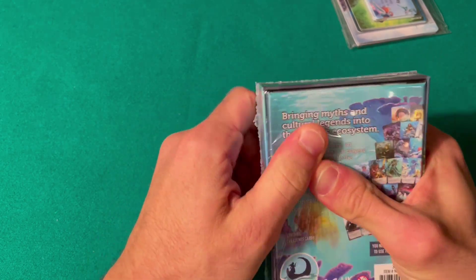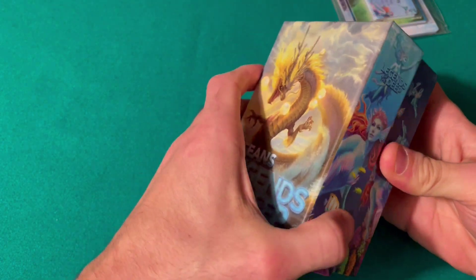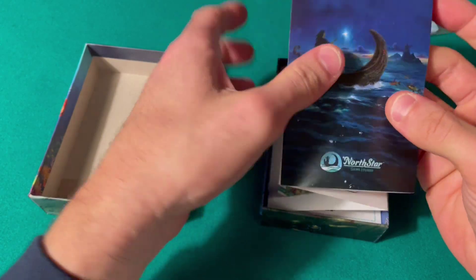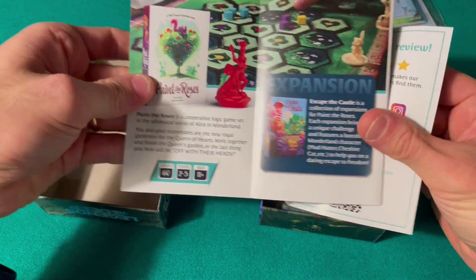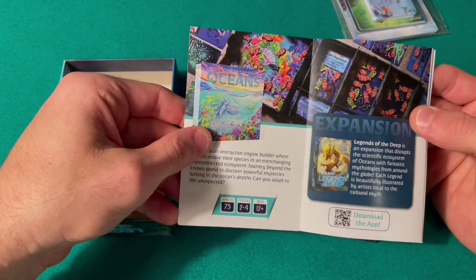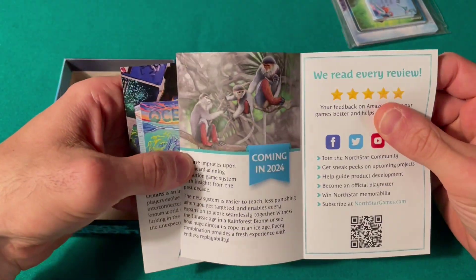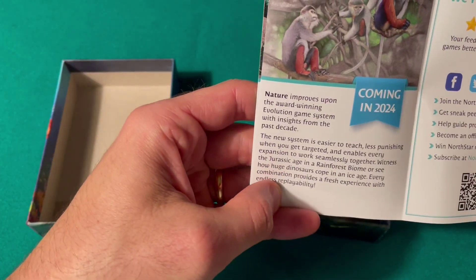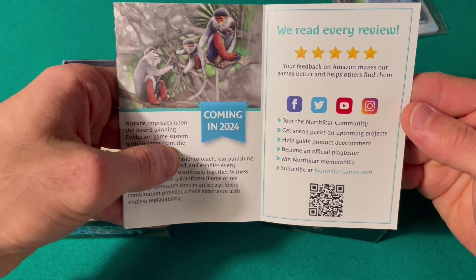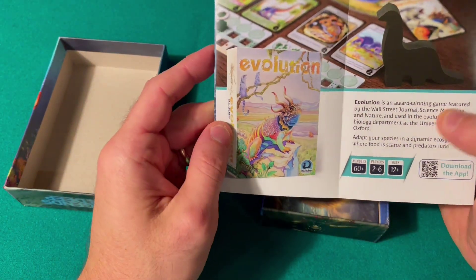Let me crack it open. There's a game catalog inside — this is what this company has. Here's the base game. I really like this game as a sort of tableau building, deck building — it's hard to describe in my opinion. So this is the original Evolution system brought into the deep sea.